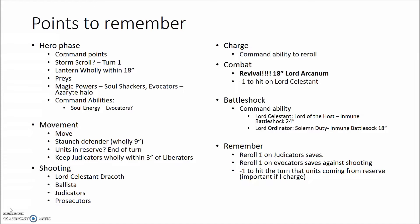Let's start with the Hero Phase. The first thing I put is Common Points — I have to remember to add one Common Point. Then Storm Squall turn 1, which can cause mortal wounds and is more efficient in turn 1, maybe 2, depending on what the enemy has on the battlefield. Lantern Holly within 18 inches means I have to use the Castellan. Don't forget Praise, don't forget magic powers, and I also put the Endless Spell so I don't forget. Then I put the Evocators and their Azarit Halo — powers that I want to use.